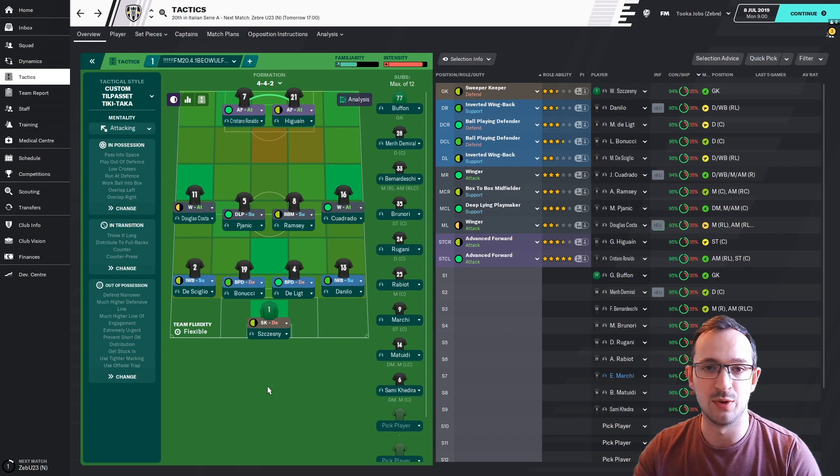I've decided to go to Italy and I'm currently Juventus — or Zebra — whichever version of the database you've loaded up, obviously because you get the proper names for teams and all that malarkey. I'm going to be Juventus and at the end of the season I'll also show Bournemouth in the Premier League to see how they got on with the tactic. As you can see from this tactic: 4-4-2, two advanced forwards in attack, two wingers in attack, a deep-lying playmaker on support, a box-to-box midfielder on support, two inverted wingbacks on support, two ball-playing defenders on defend, and a sweeper keeper on defend.